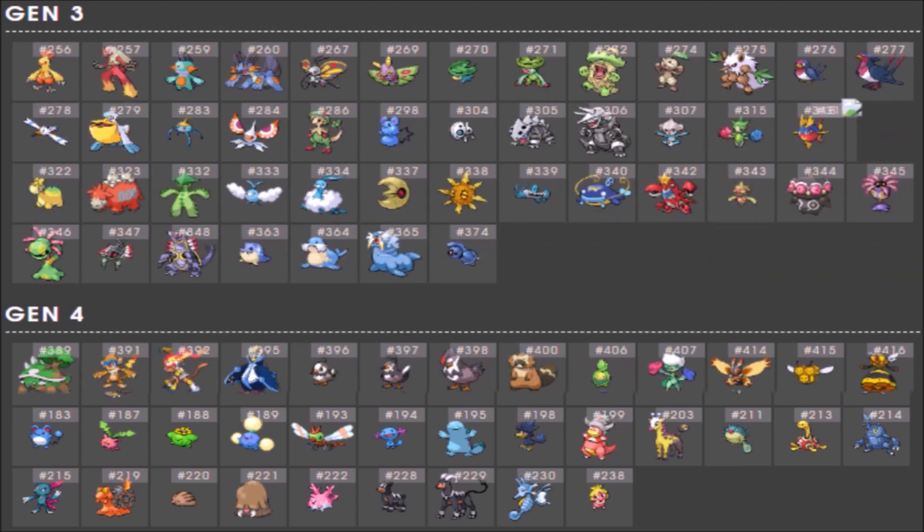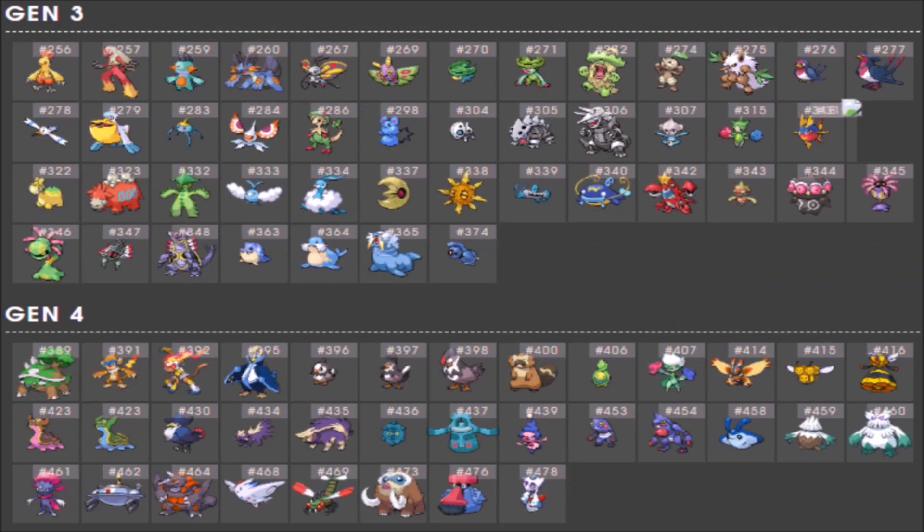Gen 3 eligible Pokémon: Combusken, Blaziken, Marshtomp, Swampert, Beautifly, Dustox, Lotad, Lombre, Ludicolo, Nuzleaf, Shiftry, Taillow, Swellow, Wingull, Pelipper, Surskit, Masquerain, Breloom, Azurill, Aron, Lairon, Aggron, Mawile, Roselia, Carvanha, Sharpedo, Numel, Camerupt, Cacturne, Swablu, Altaria, Zangoose, Lunatone, Solrock, Barboach, Whiscash, Crawdaunt, Baltoy, Claydol, Lileep, Cradily, Anorith, Armaldo, Snorunt, Glalie, Walrein, Beldum.